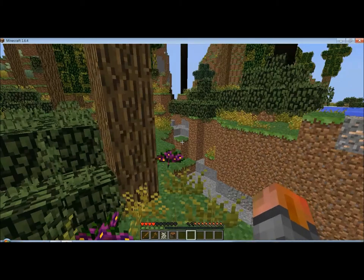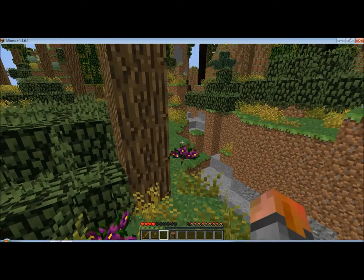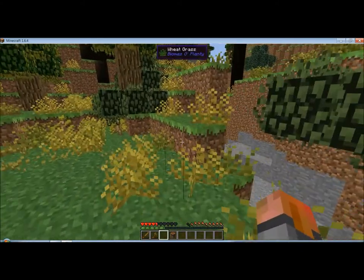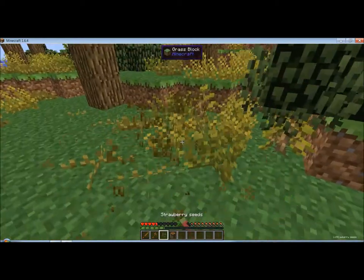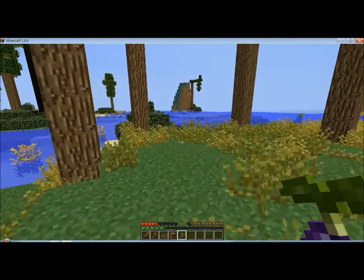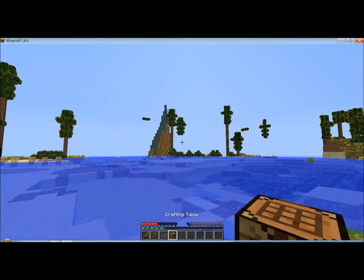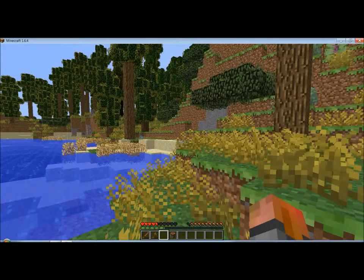We got rice, which is edible, and we can actually fill our hunger up. More rice. Strawberry seeds we don't need. We will for Pam's Harvest Craft, which I've gotten into in another series, but that's not important. I hate eggplant in real life, so we're not going to like it in Minecraft — that's my philosophy.